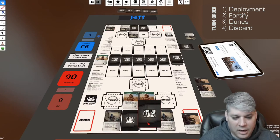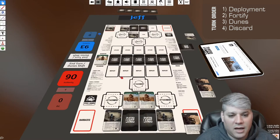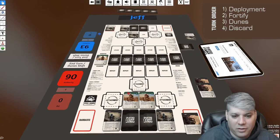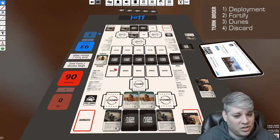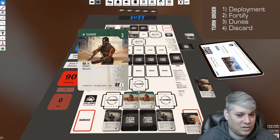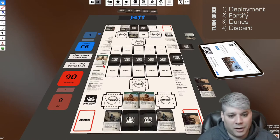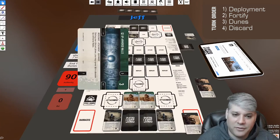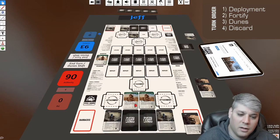I fortify and then it's my Dunes phase. I have the Wastelander out, which means instead of going to the Dunes I could purchase the top discard card for half its cost. I still get to see one card for free, so let's reveal — there's no way I can afford this.